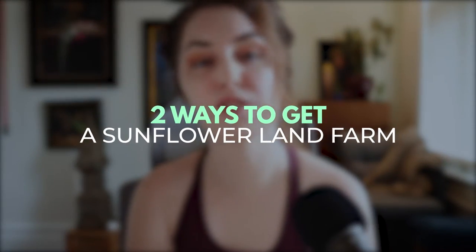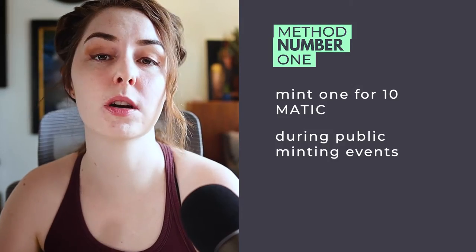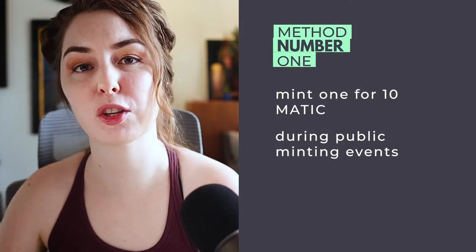So you've got a wallet and you've got some Matic. The third thing you're going to need is an NFT farm. There are two ways you can get one. The first and the cheapest is to mint one for 10 Matic whenever there's a public drop of new farms. Matic is about $0.77 right now, so it'll cost you about $7 to buy a farm using this method.